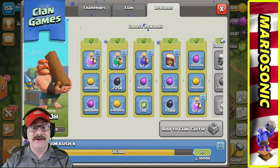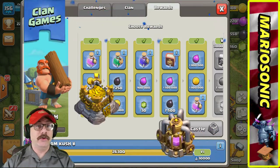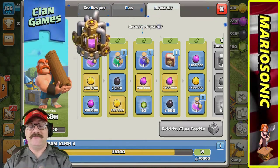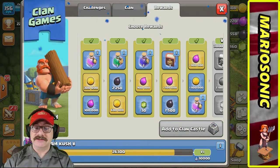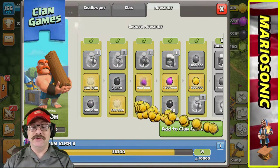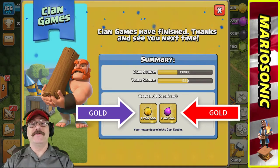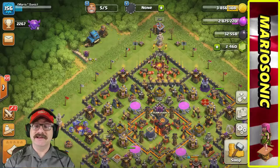We are not going to mess around with the spells, we are just going to get the gold and the elixir today. We're going to get the 600,000, the 900,000, the 1.5 million elixir. Let's just get the gold — add to our clan castle. Look at all the loot: 2.7 million gold, 2.4 million elixir. That was awesome.